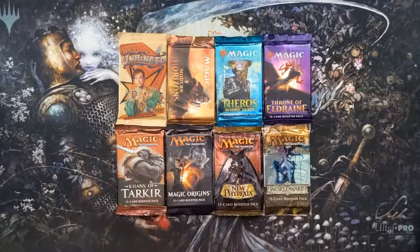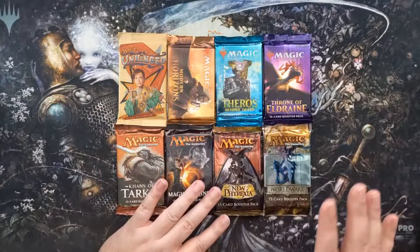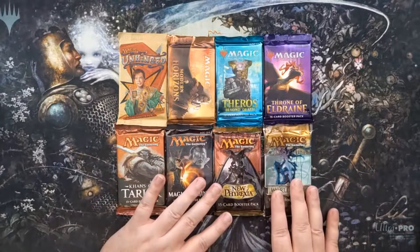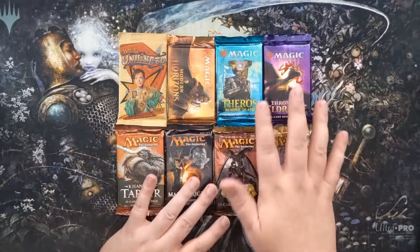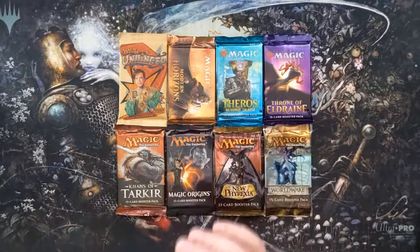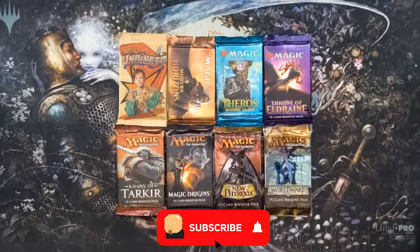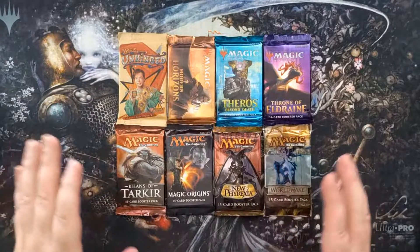The polls came back and Worldwake clearly took it out of the modern selection — it was like over 50% of the vote. However, when it came to the standard pack there was a big divide: we had 33% for Throne of Eldraine and 33% for Strixhaven. Because we had just opened a Strixhaven pack previously, I figured I would add Throne of Eldraine instead to keep things fresh.